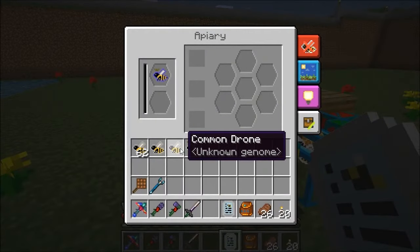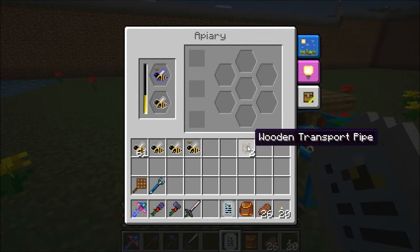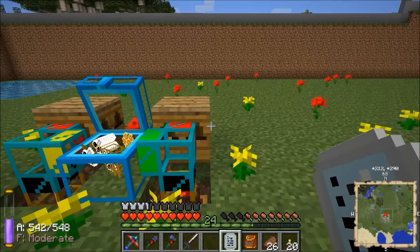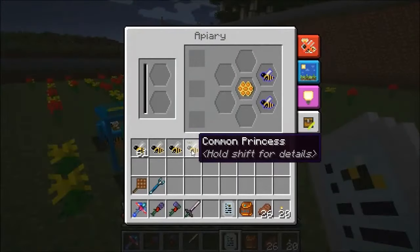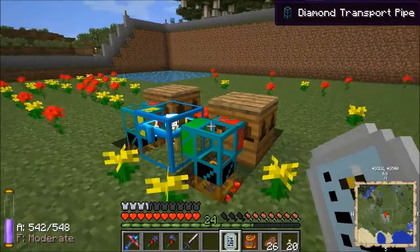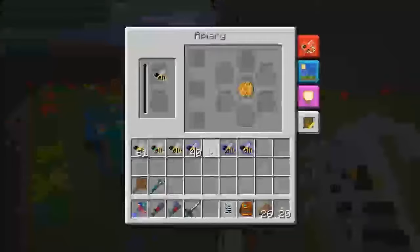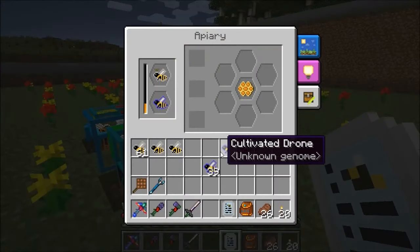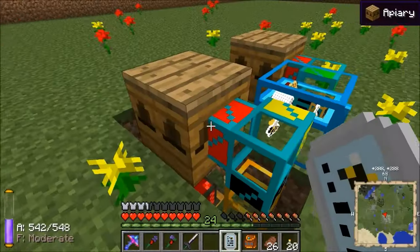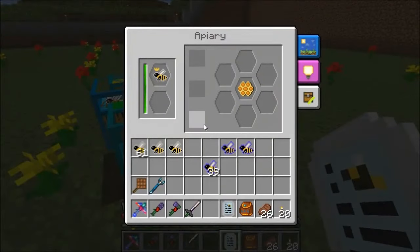This time I'm going to put cultivated in there with one of these pure common drones. I'm not going to automate it - I'm going to let them run for one cycle and see what we get. On the other side I'm going to do the opposite: put the common princess with a cultivated drone. I'll get my stack back out there because I know they're pure. With a bit of luck we may get a noble or a diligent.